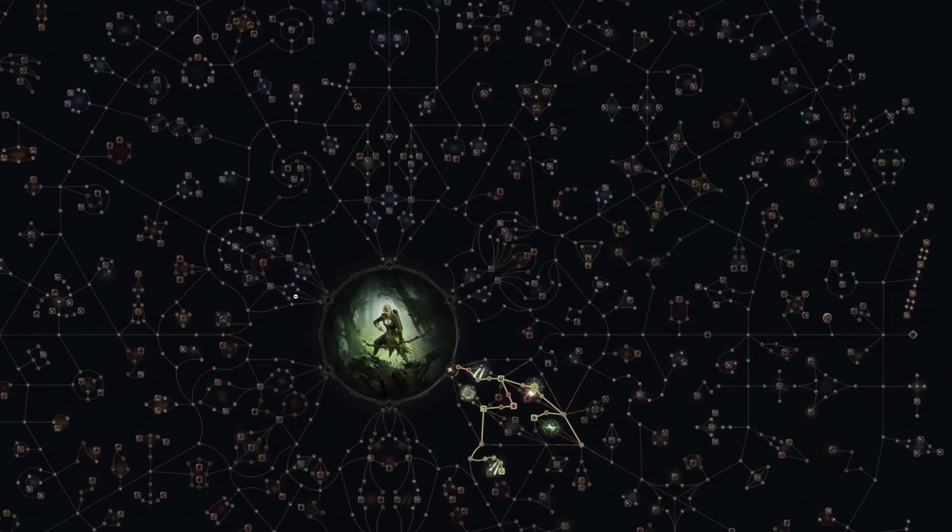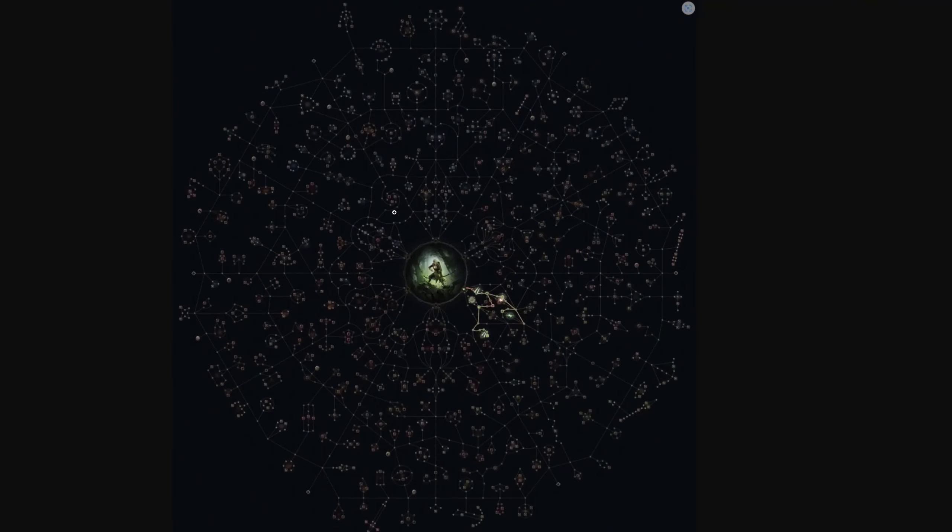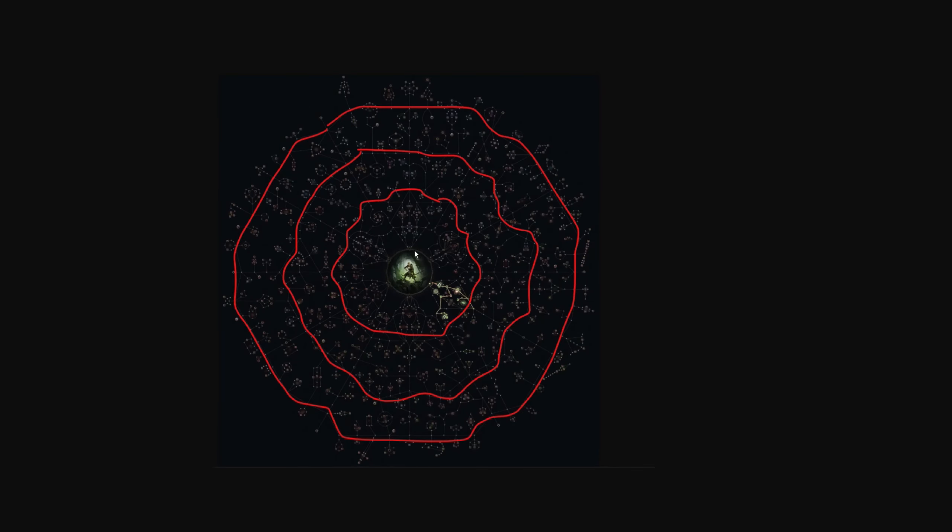The initial points are quite messy — there are a lot of nodes, which I think is to gain access to some early damage. Looking at the structure, there are three inner rings. The innermost ring takes about 10 points to reach, then there's a middle ring. Notably, there are no keystones inside the inner circle — they're all contained within the middle or outer circle, or even beyond.